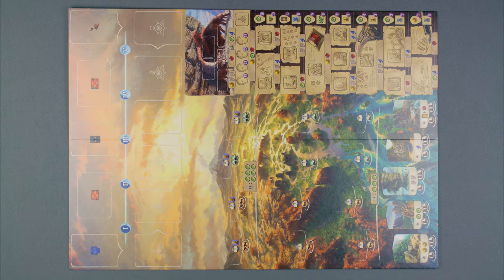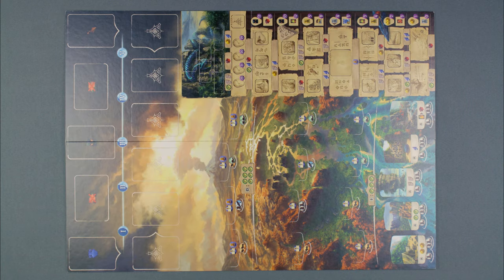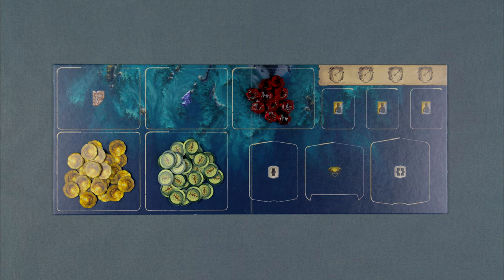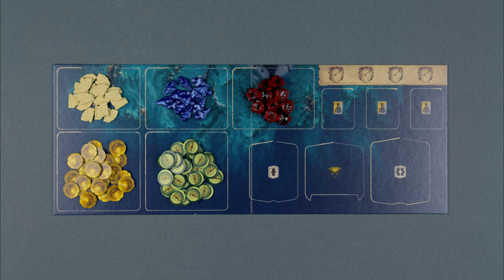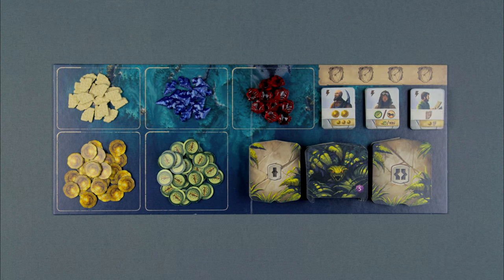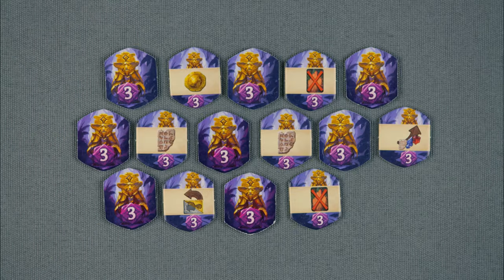Components! The main board with the bird temple and advanced snake temple on the other side. Supply board, coins, compasses, jewels, tablets, and arrowheads. Guardian tiles, level 1 and 2 dig site tiles. Assistants, player boards, temple tiles, idle tiles.